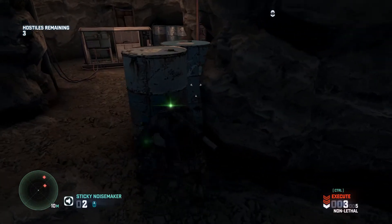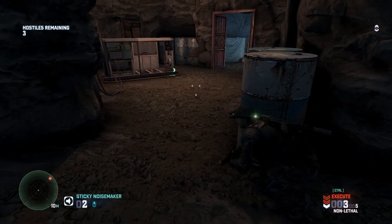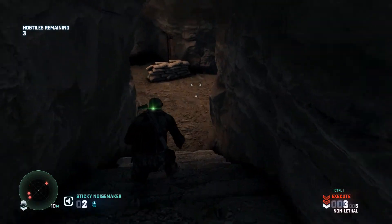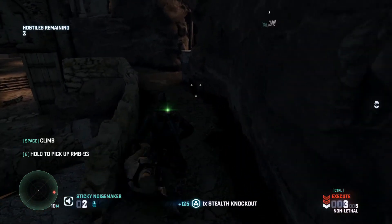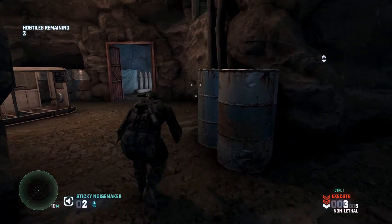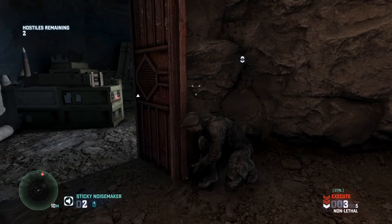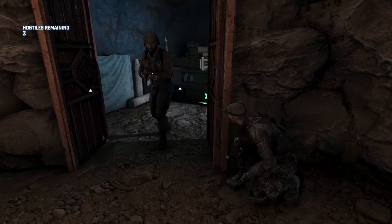There are three guards up here and two security cameras. The security cameras actually cover where the laptop is and you have to be really careful, because if you kill all the guards the mission ends right away and it's difficult to get the laptop in time. I like to hack the laptop before finishing the guards. You have to take out the security cameras first, which is a whole process. I threw a sticky noisemaker and it got the wrong guard - I was hoping to get the heavy armored guy I'd marked - but it worked out okay since he'll come back through and I can take him out.